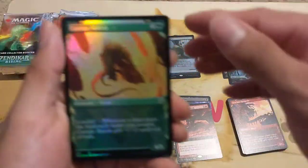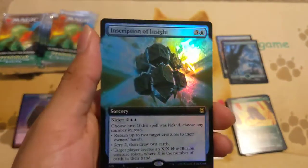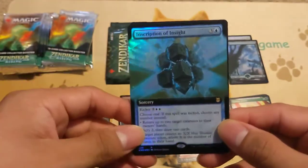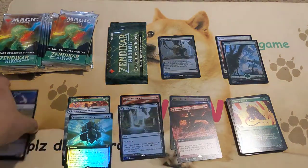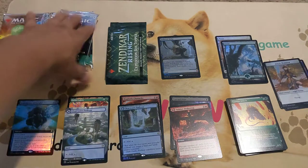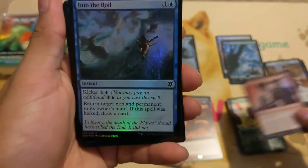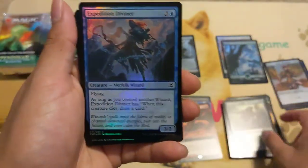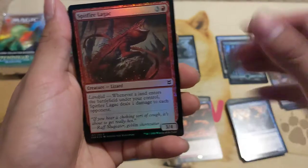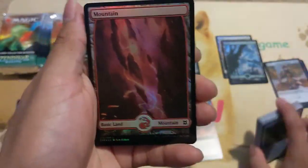We got Canopy Baloth and an Inscription of Insight, full art foil — very very nice. I'll put the tokens there and just have that right there. I'm going to take my time doing this so you guys can skim ahead or whatever you like, but I want to record while I open since it's my first time and I don't want to rush it. We got a foil Plains and a full art Magmatic Channeler.